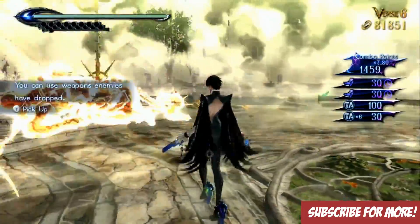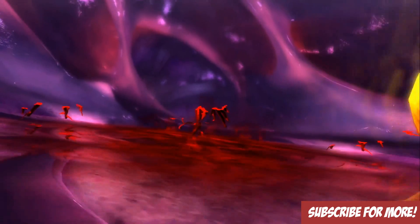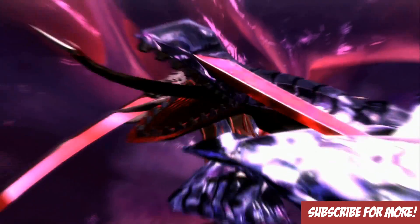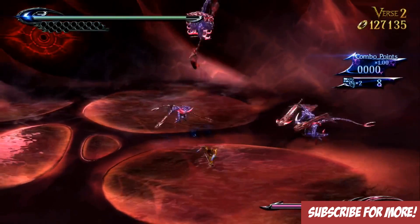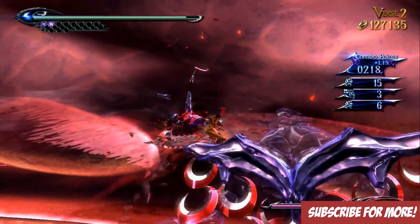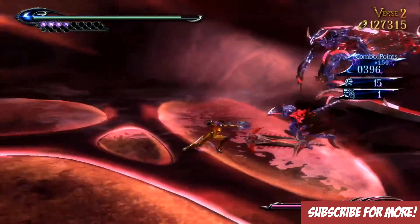One final key feature I should talk about is dodge offset. Basically, this is a system that's been intertwined into the combo system, which allows you to still dodge and pull off combos without having them be reset. This means that you can keep your score multiplier going, allowing you to go for those high combo ranks. A lot of people don't really think to use this system very well, but it basically allows you to dodge out of the way — especially if you use it with witch time — and position yourself properly to do the maximum amount of damage that you possibly can. It can be vital to getting these high score ranks.